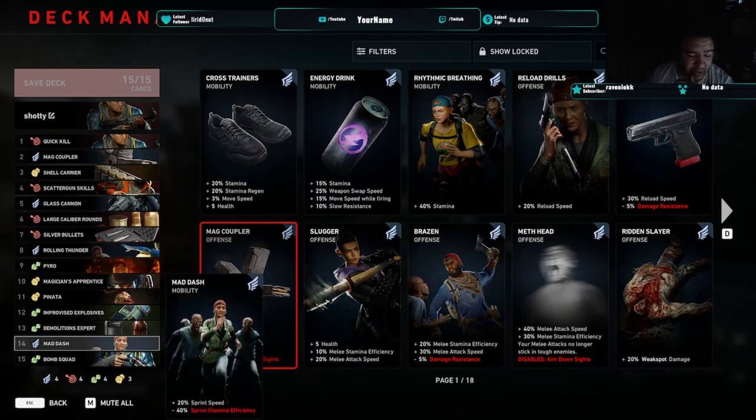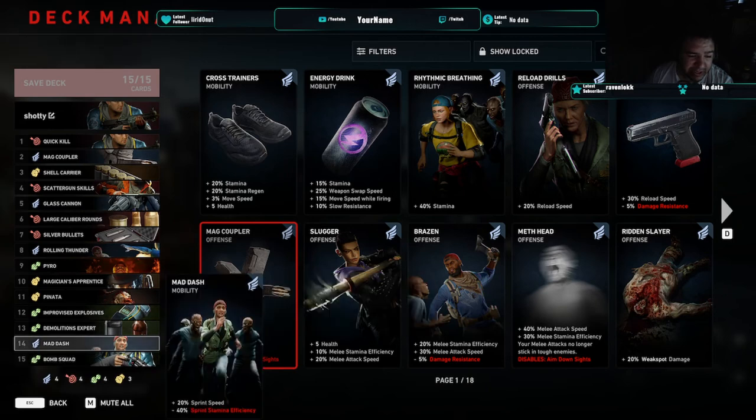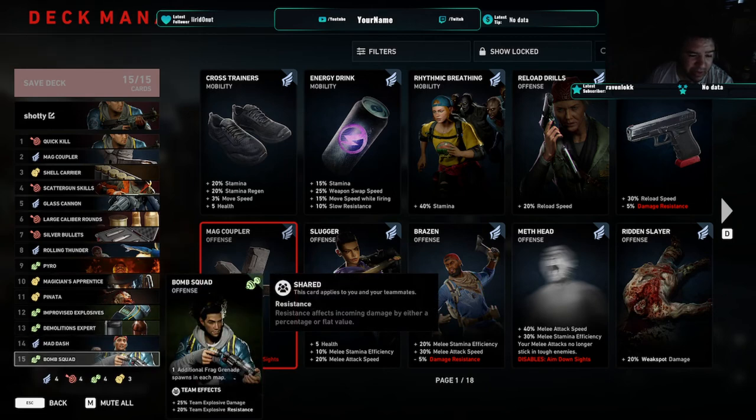There are some interchangeable cards: mad dash and bomb squad. If my team doesn't run shredder, I swap out mad dash for shredder. I like to try to get everyone to run bomb squad for that extra nade damage, and it also helps them receive less damage from explosives as well.